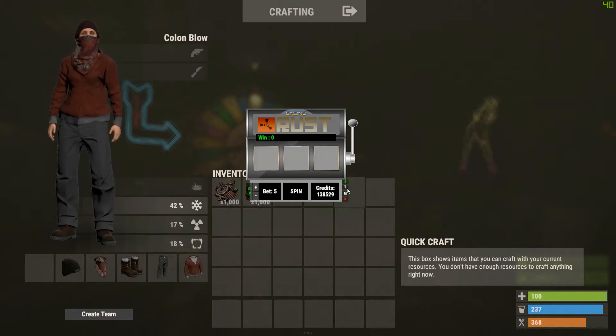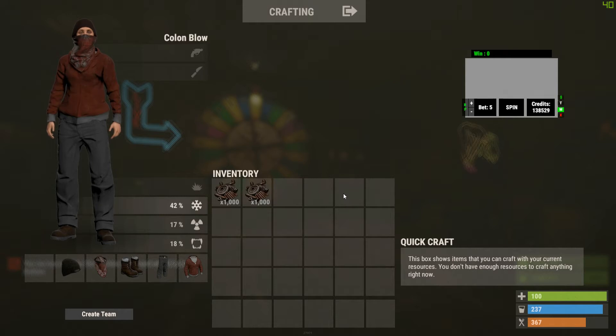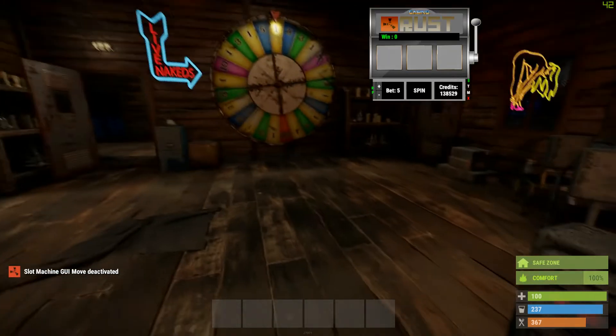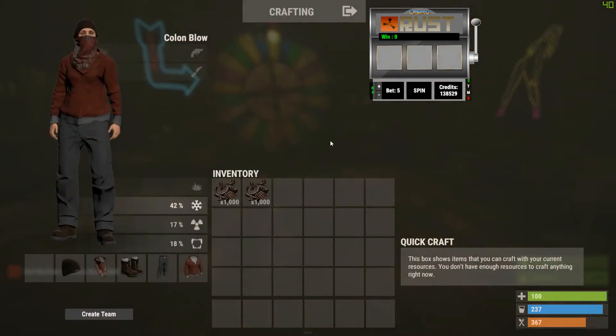Over here on the right you get your basic controls. This is your move button — if you want to move it, toggle that. WASD moves it around the screen so you can position it wherever you want to make it easier to use.